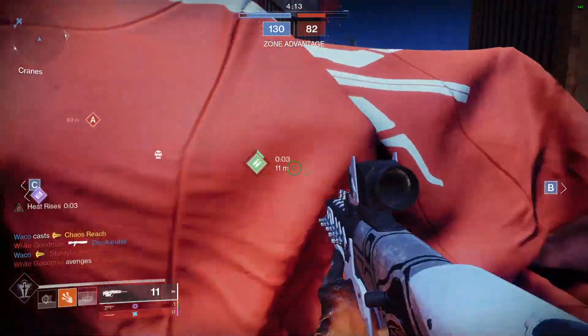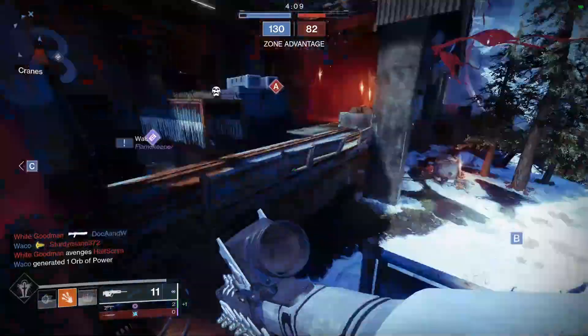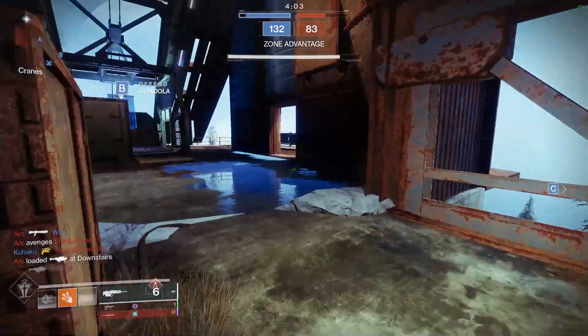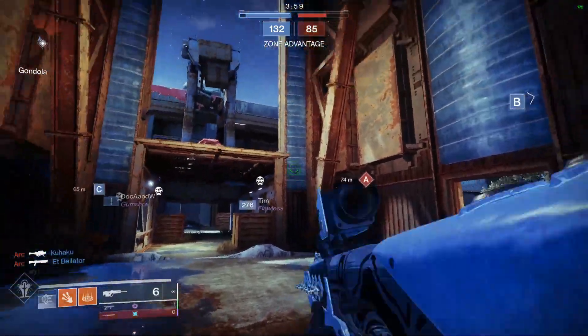No tag, but he died anyways — didn't matter. I'm going to grab this special ammo. The scout rifles on this map — you have to be playing on B. If you want to find a lot of success, your best bet is playing on B. I don't know if this guy fell off or not. He did not — he's jumping right up top.